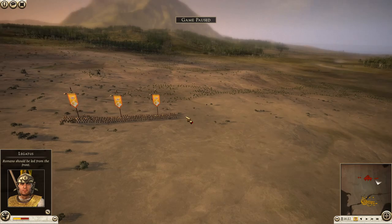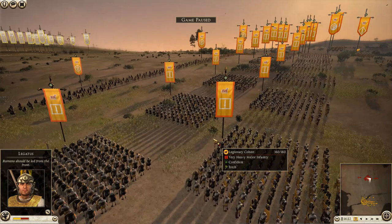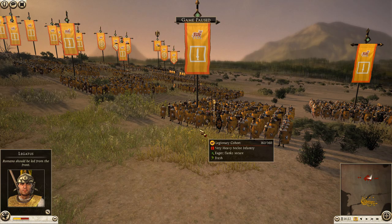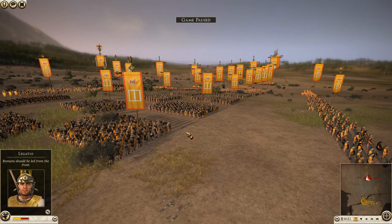Moving over to Lepidus's side, he has two legions with the same loadout — nine legionary cohorts and one first cohort each. However, he's gone for what I originally believed was a manipular design: a checkerboard pattern of interlocking teeth going all the way down. What he was actually attempting was the old Roman Republican tactic called the triplex acies.